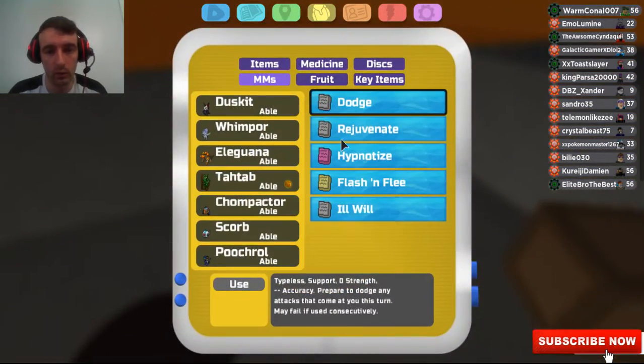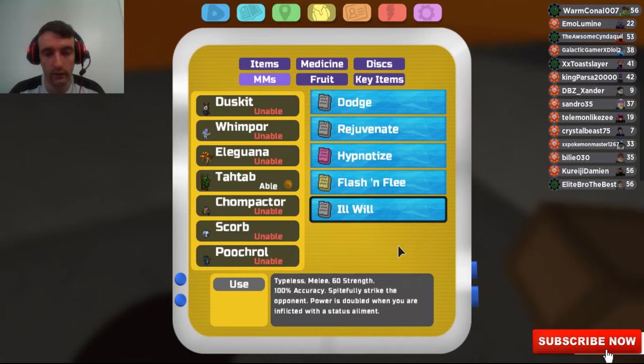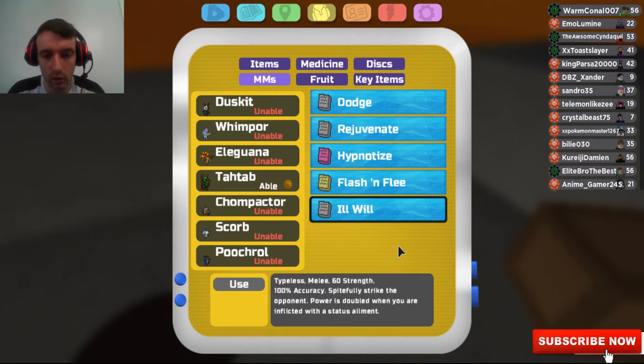If you don't know what Ill Will does — if we click here — it's typeless, it's melee, it has 60 strength and 100 accuracy. It will spitefully strike the opponent, and the power is doubled when you're afflicted with a status ailment. So for example, if Tatab gets poisoned, instead of doing 60 strength it will do 120.